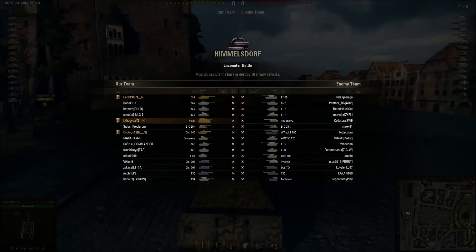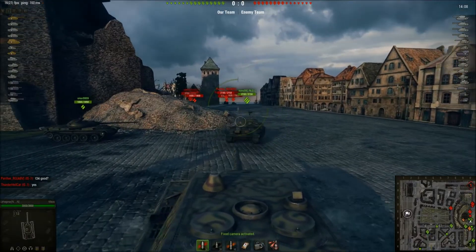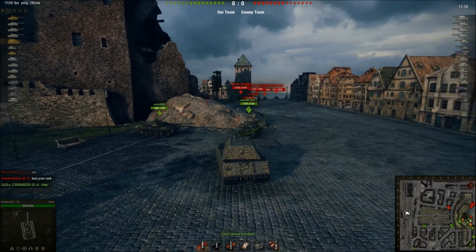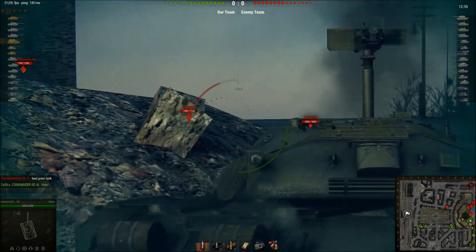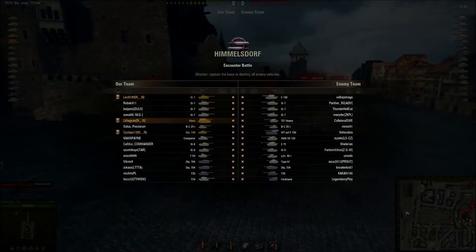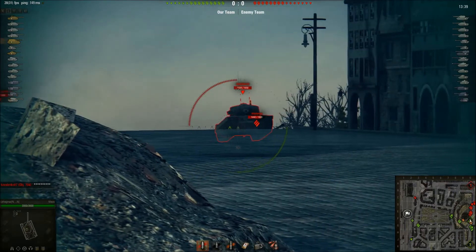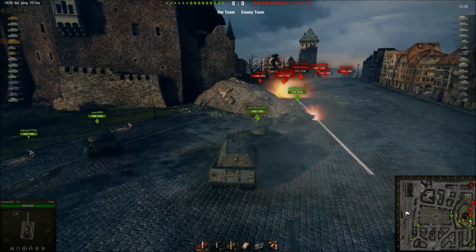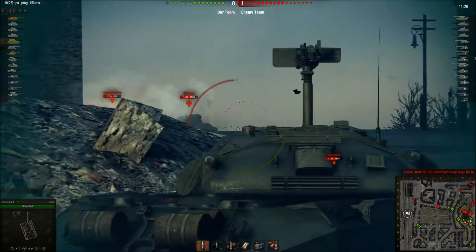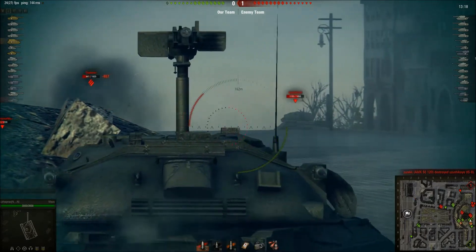So here we've got a player — we'll call him Lake — and he's in his Maus on Himmelsdorf. City maps are actually the best for the Maus because it doesn't want to be flanked, and Himmelsdorf is one of the best maps for safe side-scraping. This is encounter Himmelsdorf, and with the Maus you want to go where the battle is. Going to the hill guarantees you'll run into a lot of enemy tanks. It's a pretty good matchup, though there are a lot of tier 10 tanks so it's going to be some fight.